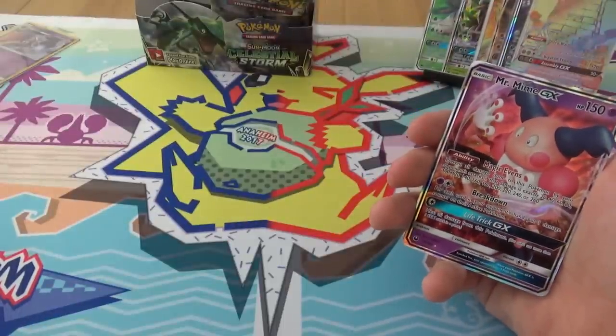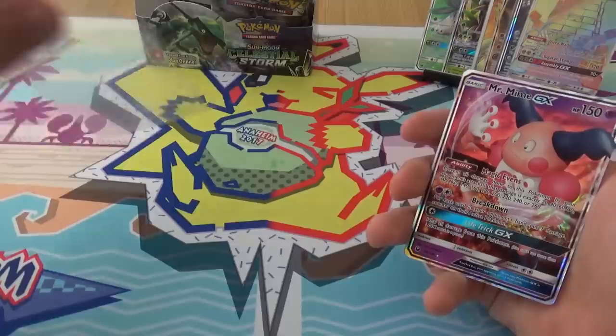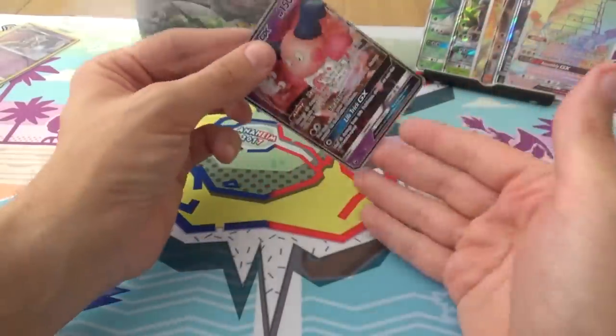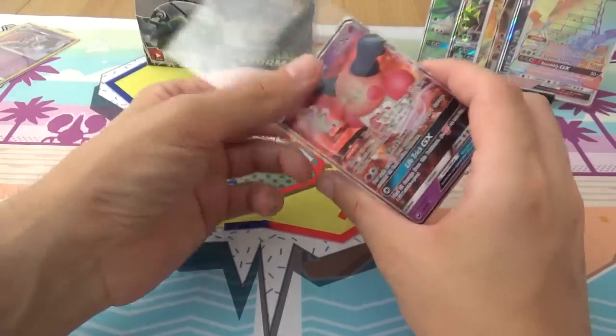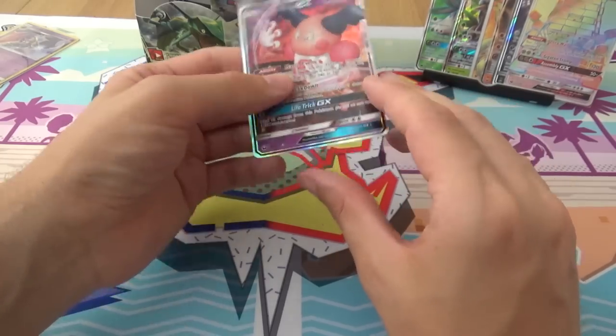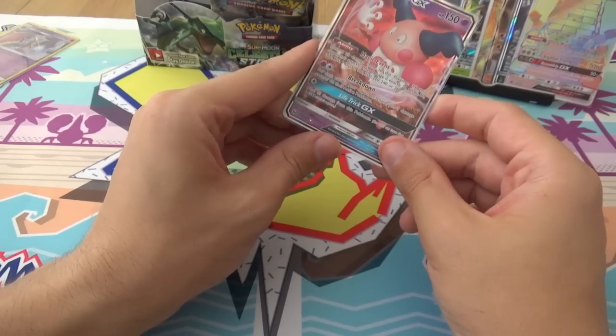One side of Mr. Mime — because there are two, isn't there? Not in the set, no. But there was one which is a promo in Japan; I don't know how they're going to do it here. Maybe they'll fit it into SM8. I'm surprised they didn't put it into this — they put Pelossand and Raticate in. They wouldn't want two Mr. Mimes in the same box.